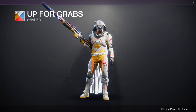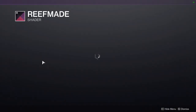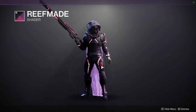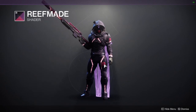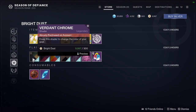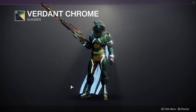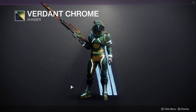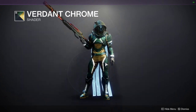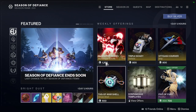Up for Grabs is the McDonald's shader — that's literally what I think of when I see it. Reef Made is not a good shader in my opinion; I think it's the pink and purple color combo that I'm just not a fan of. Verdant Chrome is from the Revelry, which is an old event — showing how long I've been playing this game since the Revelry was a long time ago.